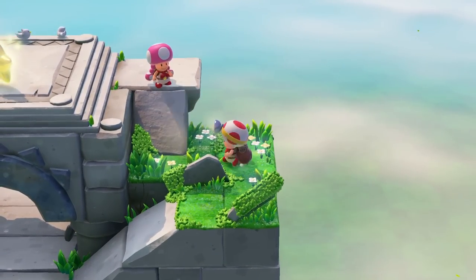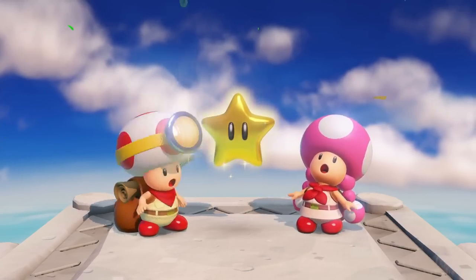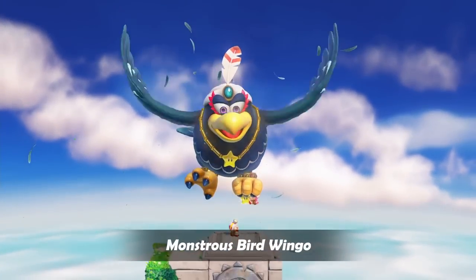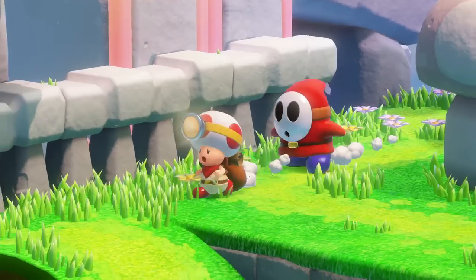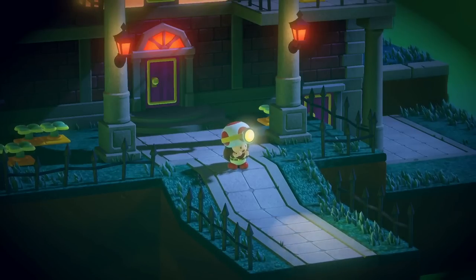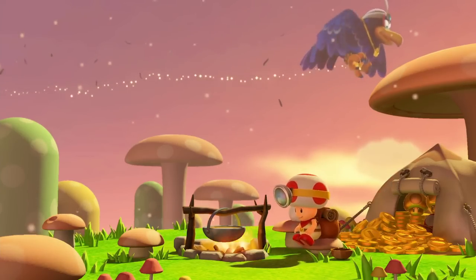One day, when Toadette joins him on his journey, something goes wrong. Oh no! That monstrous bird Wingo has stolen the Power Star! Now our stubby hero's stick-to-itiveness will be put to the test. Can he retrieve the Power Star?